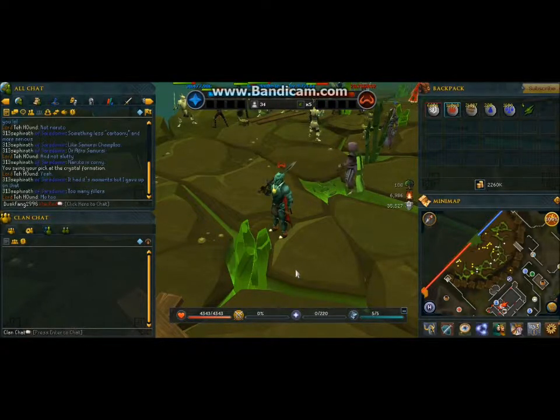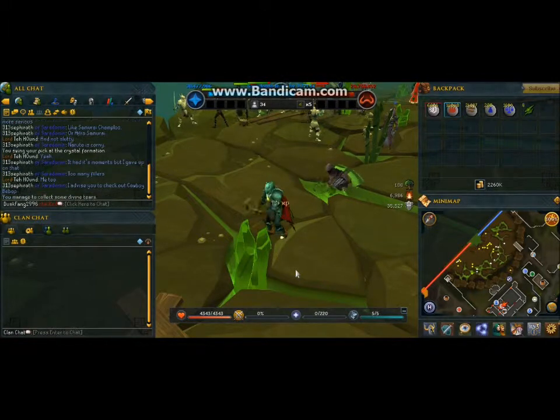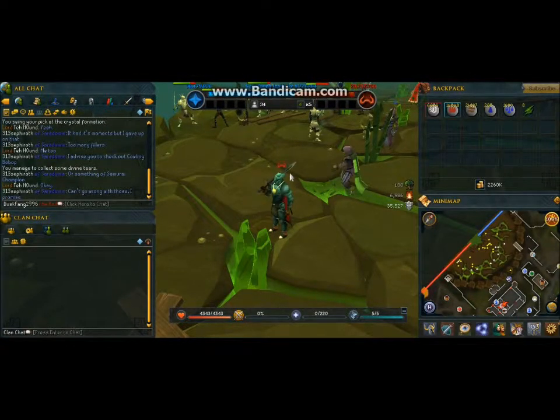Anyway, back to the subject of RuneScape. I found out that when you turn in these shards, your team gains points — these are the actual points. You have to turn in about 300 or so to actually make this bar move a little, because I made the Zamorakian bar move last night and I felt so proud — I made it move that way, to the left.